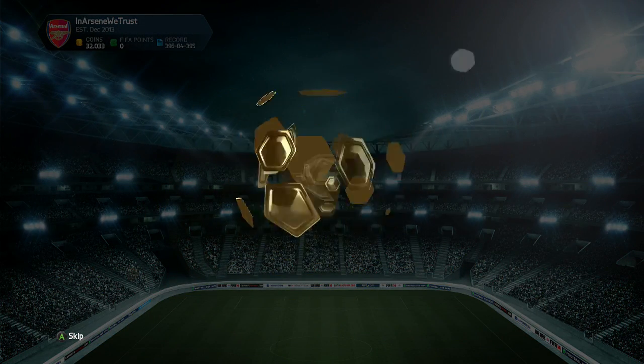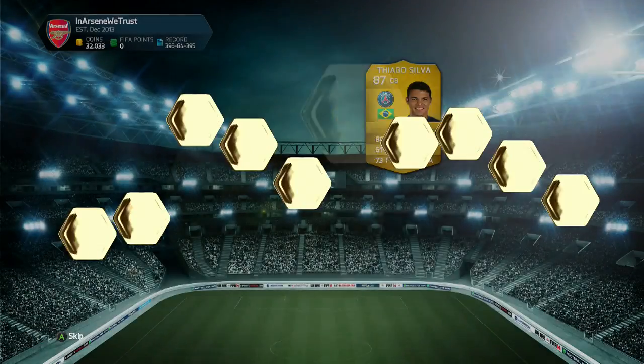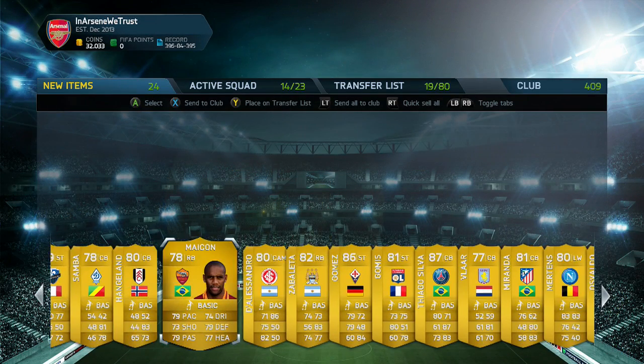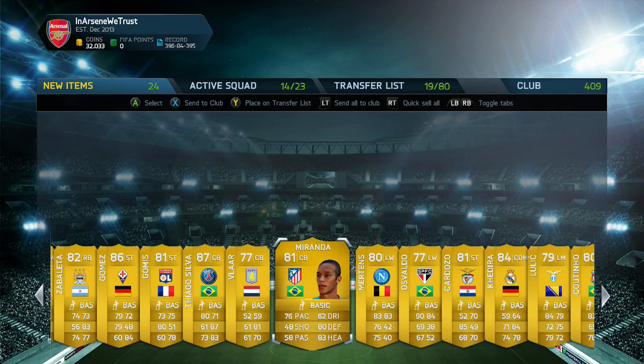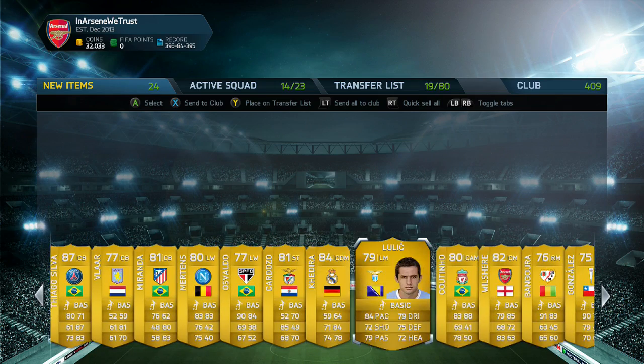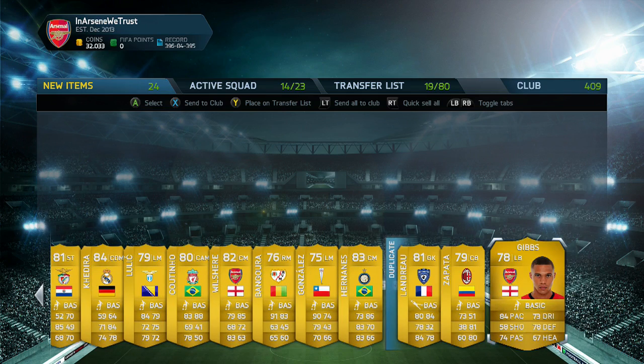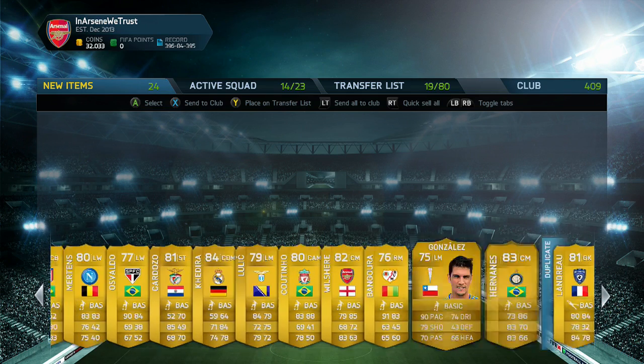Second 100k pack — who are we going to get? Can we get someone better this time? We get Thiago Silva, 87 rated. But it's not a good time when he's only worth a handful of coins. Scrolling across to see if there's anyone worth any coin... I think that was pretty much it. Thiago Silva was the highlight.